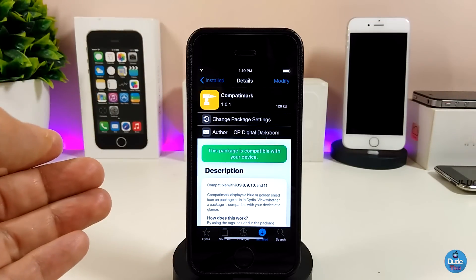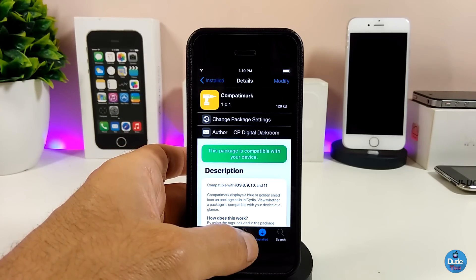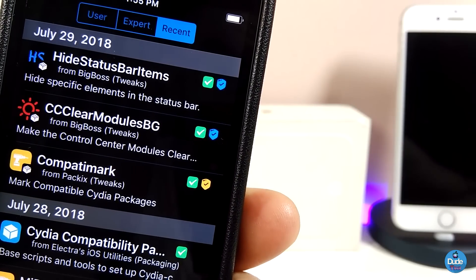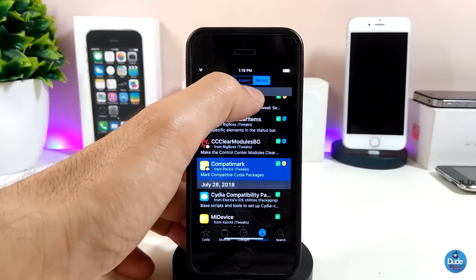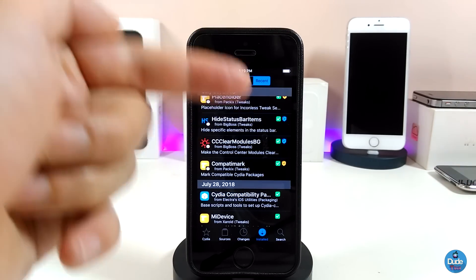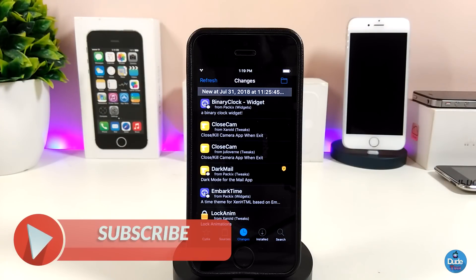The first tweak I have for you guys is Compat Mark. What it does is — if you go to your tweaks section in Cydia, you'll see small tiny marks next to every single tweak on your device, even ones you've already downloaded. That mark means the tweak is actually compatible with your device and you can download it.